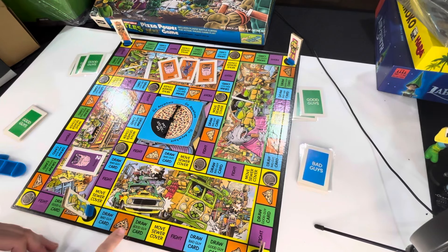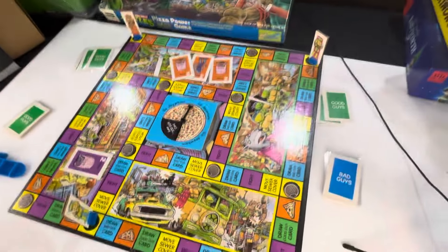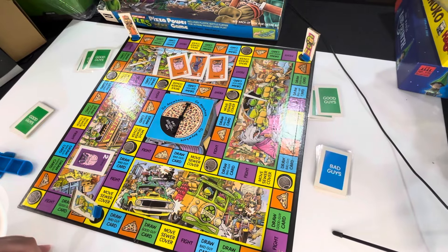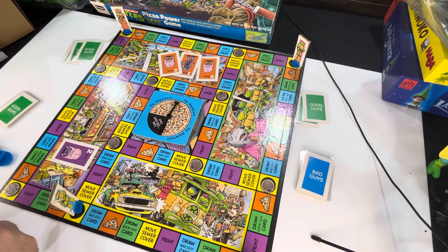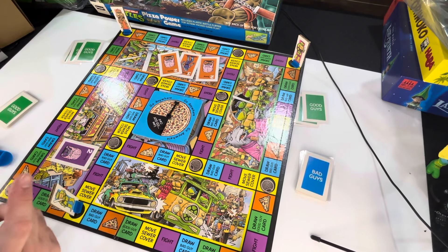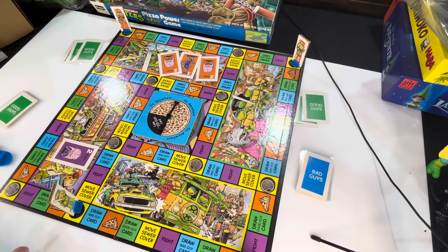As a board gamer, this has a little more going on than I expected, and I kind of appreciate that. The sewer cover thing gives you a way to get around faster — that's a neat idea. The spinner is another random element, but it's cool that it's not the main mechanic — just one thing that can happen when you land on a pizza space. And then there's the battle flipper, which I haven't explained yet. It's got more going on than just roll and move.